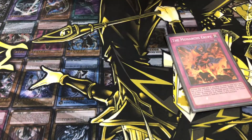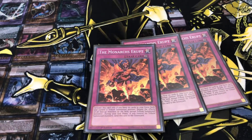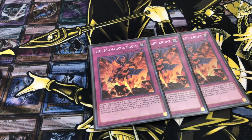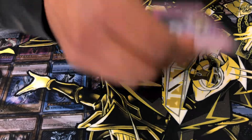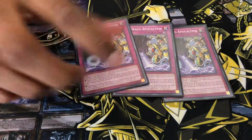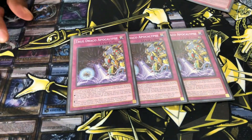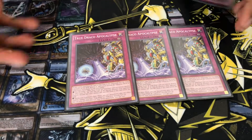And then we got three Monarch Corrupt — still good. It's like Skill Dream, but you have to charge it with a monster. But it's still good in this format. Next we got three TrueDrago Apocalypse — it's good with damage stats, and when it's sent to the graveyard. It's really good.